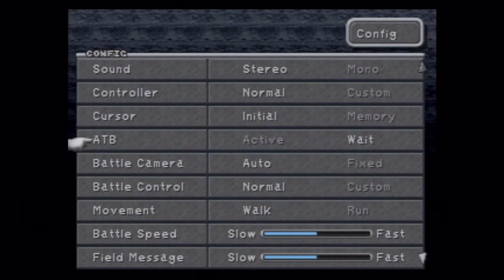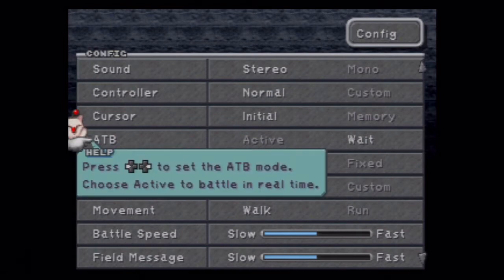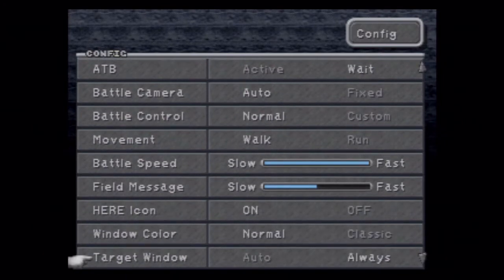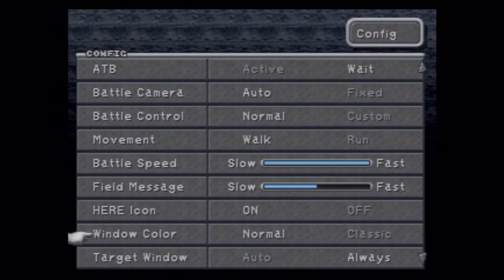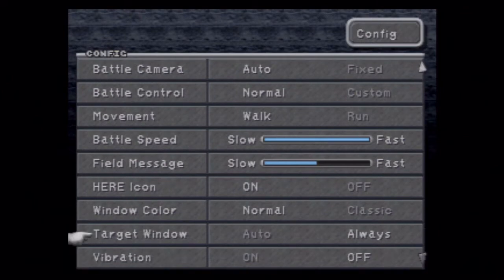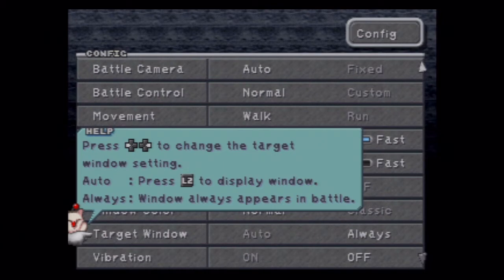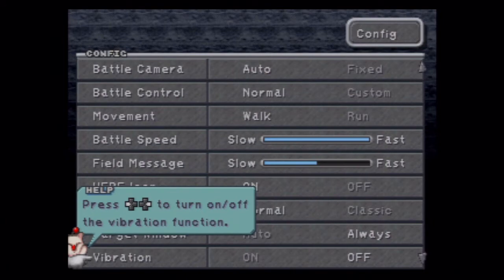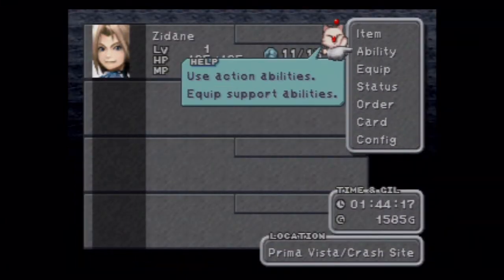I forgot to do configuration last time, so we're gonna do that real quick. Select ATB, choose active for real-time battle. I don't know which one is better for me. Movement - walking, then press a button to run. Battle speed - we're gonna crank that to max because I want these battles to go as quickly as possible.